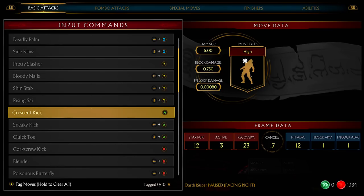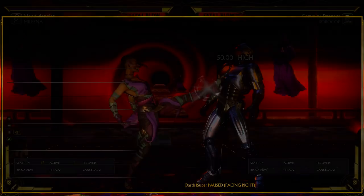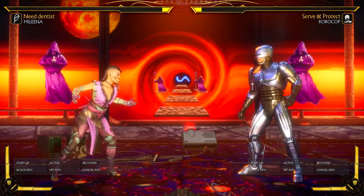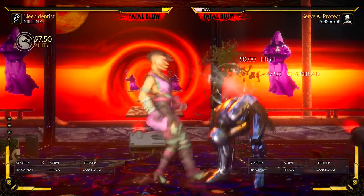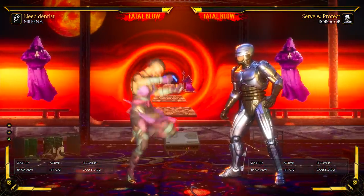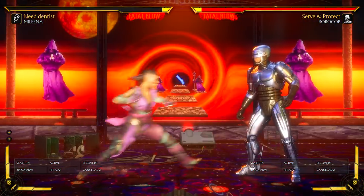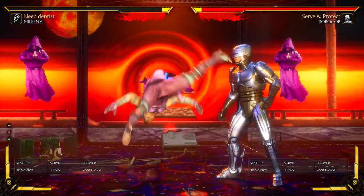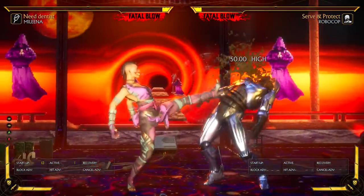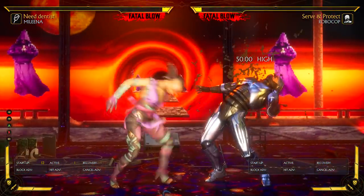Her down 2 is pretty standard. Stand 3 — 15-frame startup, it has a pretty good amount of range. It goes into a combo string with an overhead, and it's actually one of her best combo strings to start a combo with because it doesn't scale as much as something like a 1-1 or stand 2-2. This one is your best starter — you'll get the most damage. Actually, you can get more damage with this I believe.